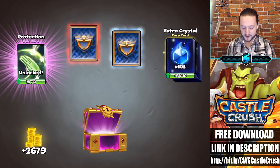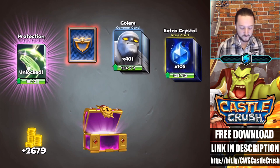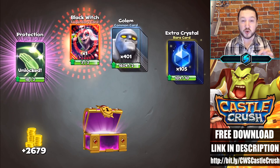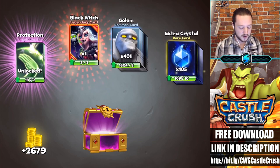We get a new epic unlocked which is the protection card — pretty powerful stuff. Over here is the extra crystal; I use that a lot in my heavy decks. It makes those heavy decks a bit more affordable. And over here we have a golem. For the legendary card — boom, the black witch! She is so strong. What she does is when you drop her on one lane, she turns any troops in that lane into skeletons while she is alive.